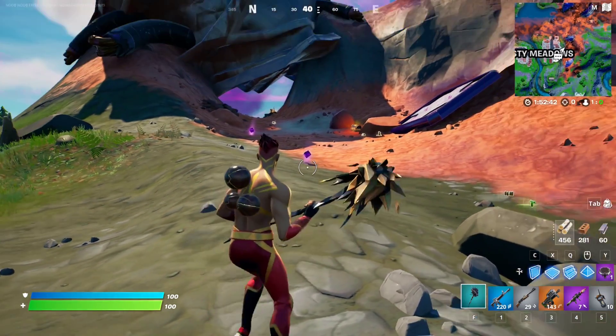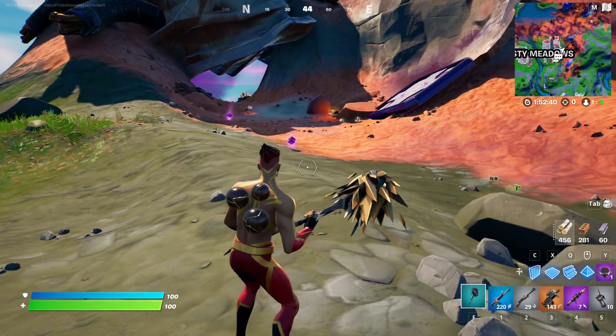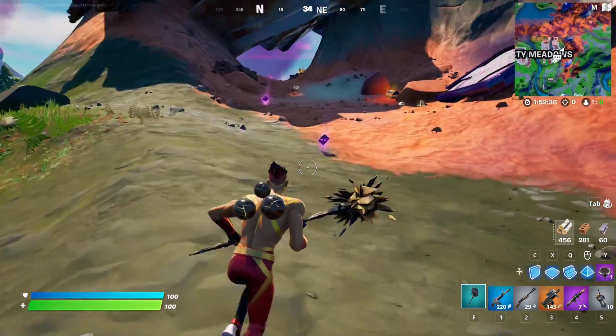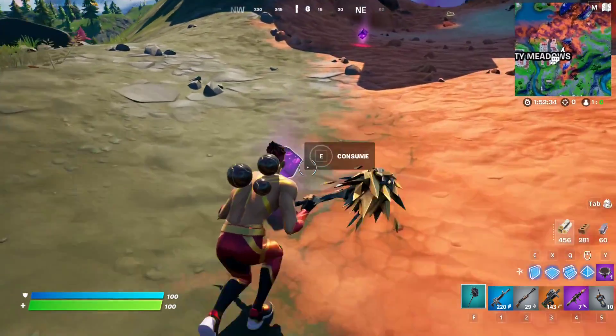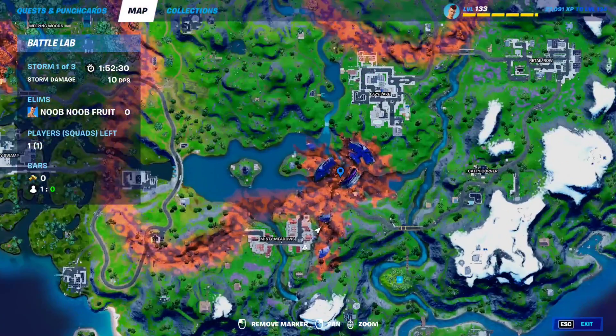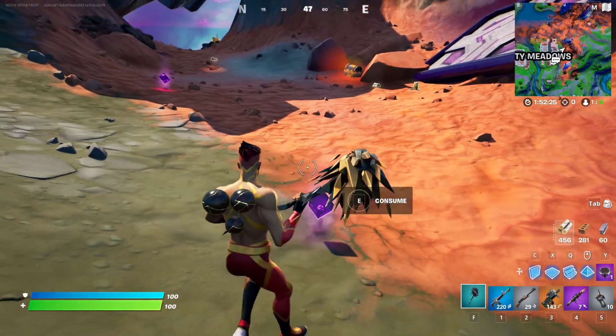For this quest, you have to use a shadow stone or a shadow flopper to phase near a player for three seconds. This is very easy. You can find the shadow stones right here, so you don't need to go looking for a shadow flopper. Just go to any crash site location — for example, this crash site location — and you'll find a lot of shadow stones all around. Just grab one.